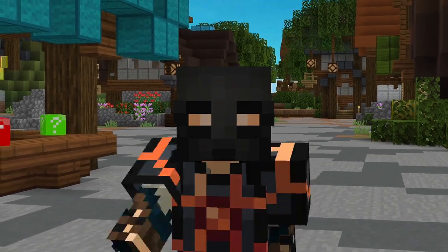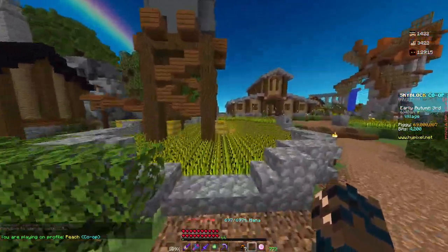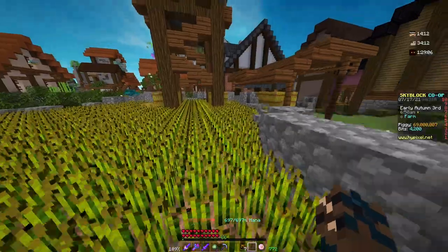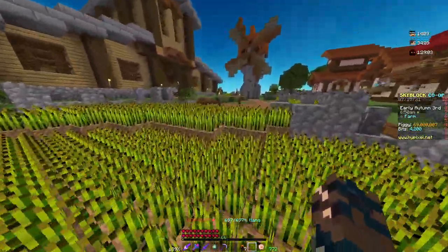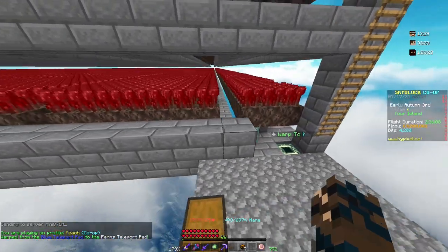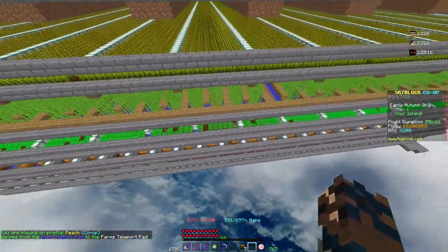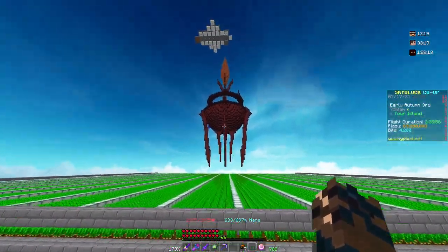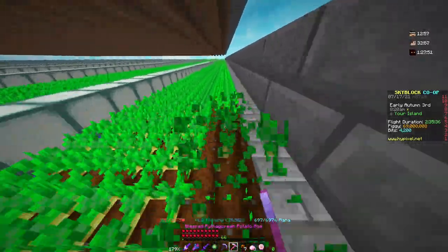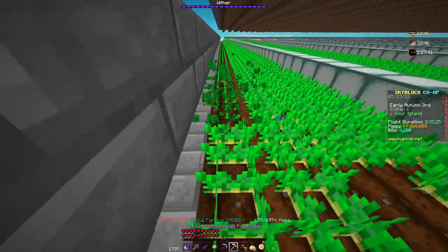We're going to move on to the actual methods to make money from farming. Farming fortune is incredibly important — you probably won't be making much profit until you get your farming level up to around 35 to 40, which is when farming becomes very profitable. The first step I'd recommend is to increase your farming level, and you do that by farming. If you get a builder's wand you can build one of these large-scale farms at the bottom of your island in a single night. Having the replenish enchantment really comes in clutch because it auto-replants all of the crops as you farm them, so you don't have to replant at all.